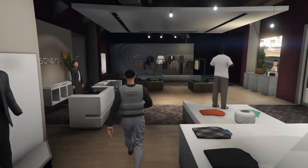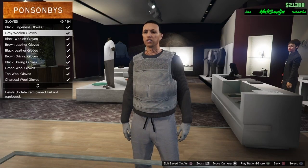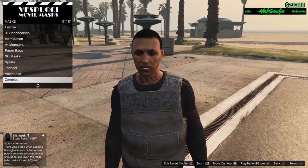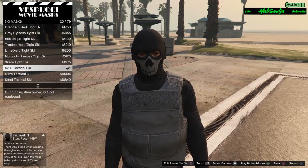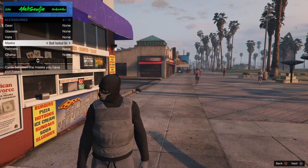After you got the body armor, go over to the gloves. Put on the gray woolen gloves. After you got the gloves, go to the mask store. Once you're at the mask store, put on a ski mask - put on the gray skull tactical one. Then open up the interaction menu, go to style, go to accessories and put on the charcoal bulletproof helmet.